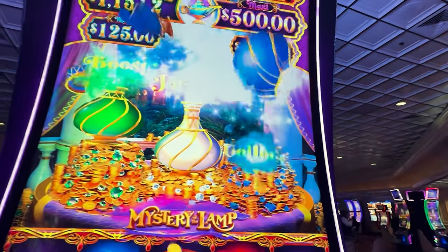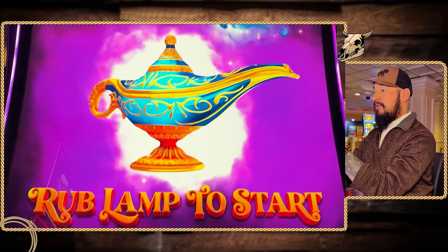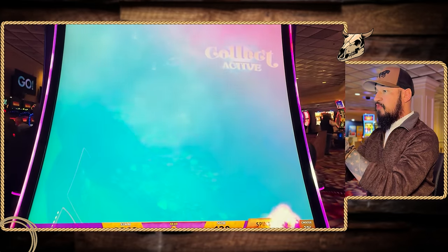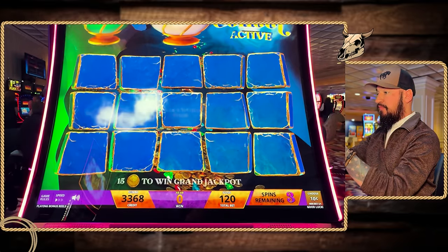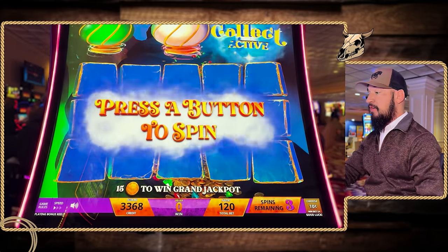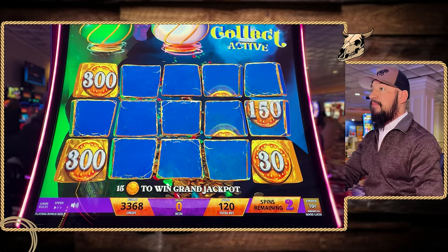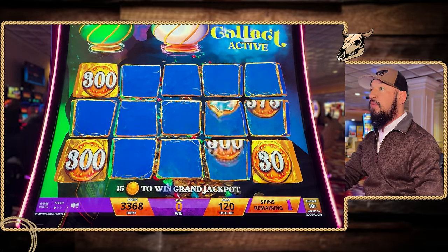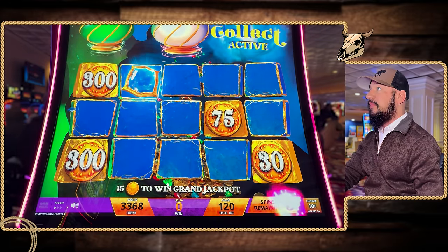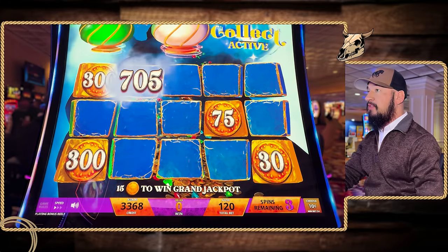It is going off! Hey, we got the collect feature! Let's go bonus — rub the lamp to start. Here comes the genie. This is a very large machine, so I'll try my best to fit it all in the screen. We still can set off the jackpot and boost feature. Three spins. Just like your traditional hold and spin, you get extra spins for every coin that you land. We got the collect feature — seventy bucks on that one. Perfect.